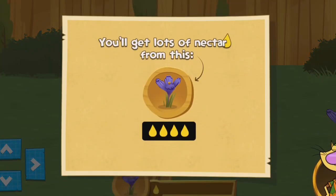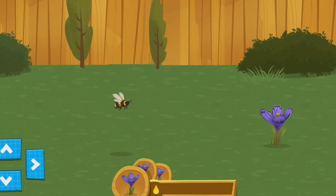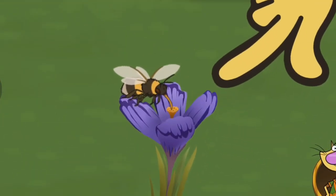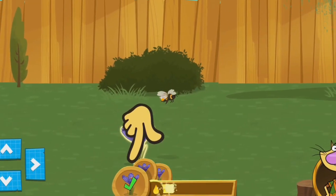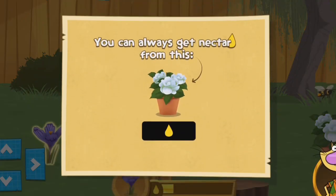Let's look for power flowers — they'll get the most nectar. Keep tapping the flower to collect nectar. Amazing job! Be on the lookout for more power flowers. These flowers aren't power flowers, but they still give you some nectar to keep the bee's energy up.